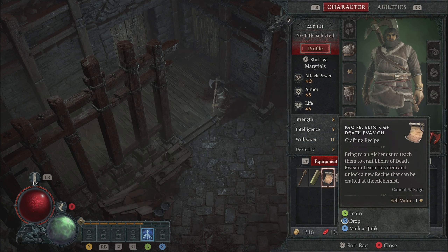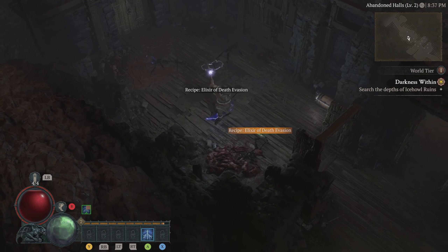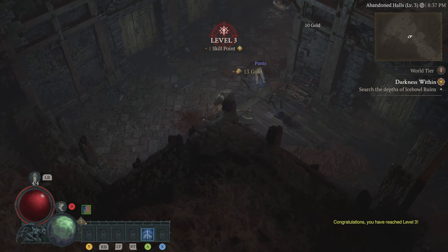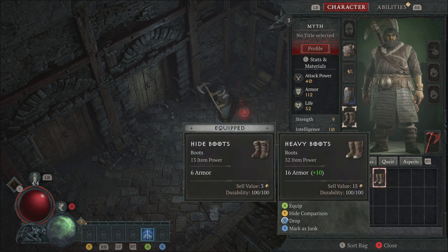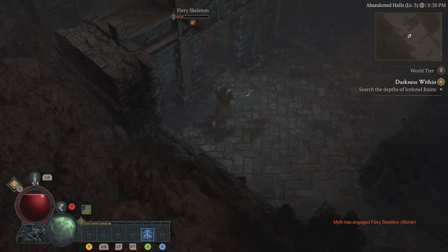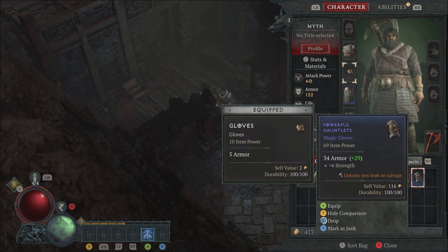We dropped a recipe — Elixir of Death Evasion — bring to an alchemist to teach them to craft it. Finally some enemies, let's see how Storm Strike does. We got the death evasion recipe twice now. Level three already — Storm Strike was a pretty good first choice. Picked up some pants: Determined Pants, plus seven willpower, and some heavy boots with plus 10 armor, definitely putting those on. We have to be careful — even on world tier one, we are playing hardcore.